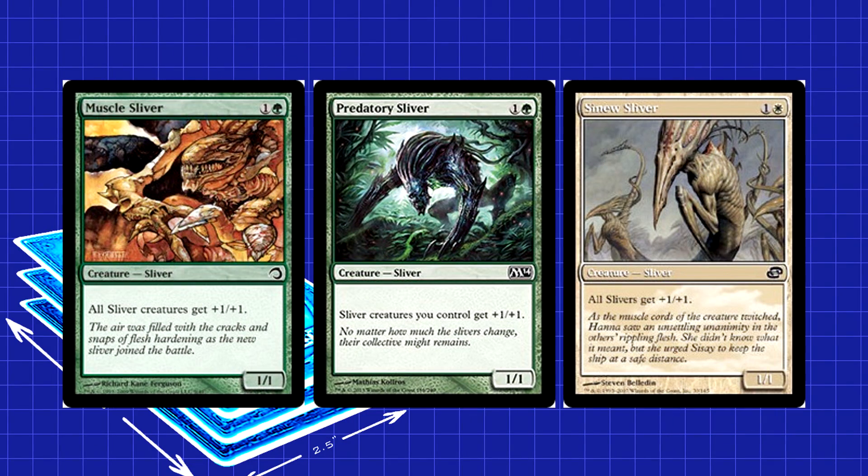The next few playsets are basically Anthem effects. Muscle Sliver, Predatory Sliver, and Sinew Sliver all give your Slivers +1/+1. This is extremely important in most casual Sliver strategies.